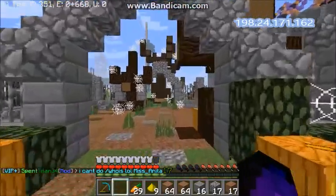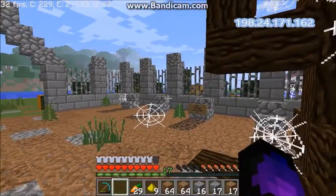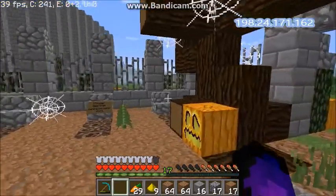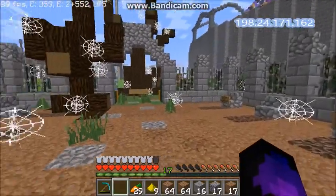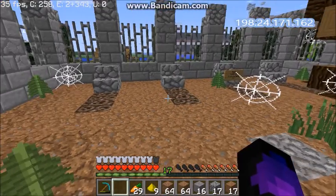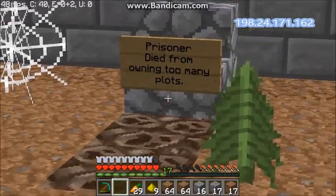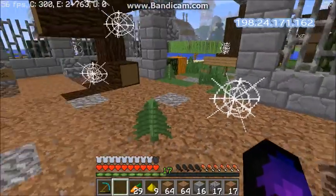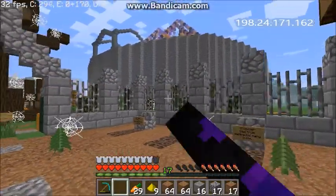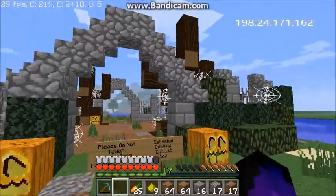Coming in at number 5, we have Wonderland's graveyard. It is really small and mostly just meant for decoration, but the way it looks is very spooky at night. It's not a mega build, but it is still a great build — looks really cool, with some funny jokes on the side and walls around it.